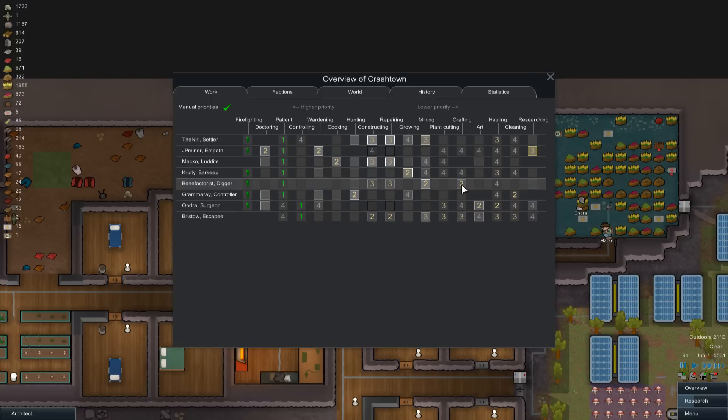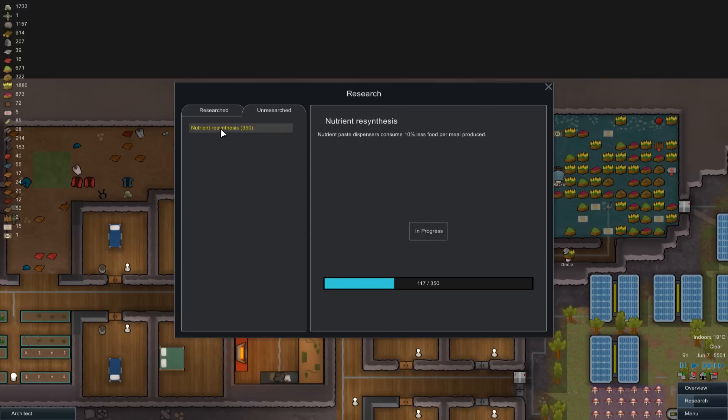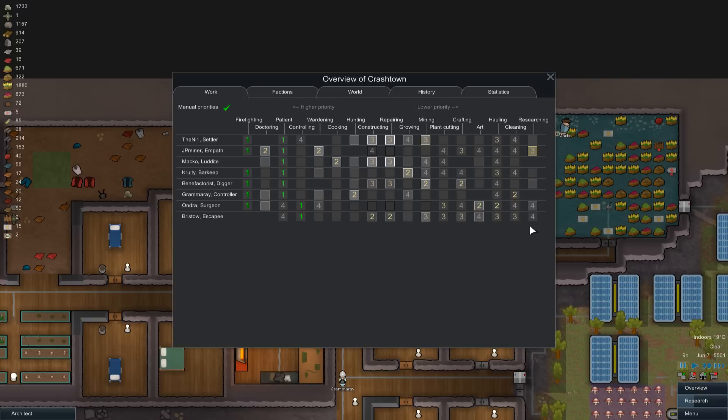The sculpture has got lots of work left. We don't have enough people with priority on crafting yet. There's a lot to do. Let's put JP Minor slightly higher on crafting because he's really no longer got anything worthwhile to research - we're just doing nutrient resynthesis, which is the most pointless thing. Let's put you right down on that. Get JP Minor doing some proper crafting. Grammarie - hunting, and then maybe cleaning as well.